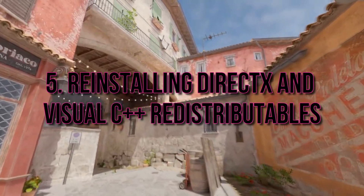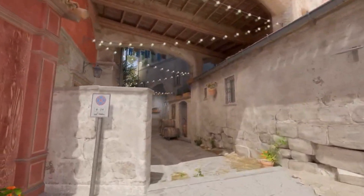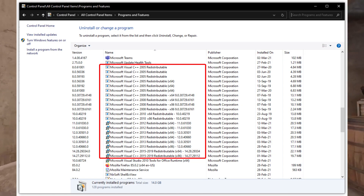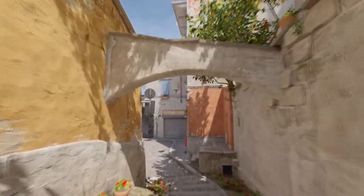Reinstalling DirectX and Visual C++ Redistributables. Sometimes missing or corrupted DirectX files and Visual C++ redistributables can lead to stuttering in CSGO2. Download and install the latest versions from official Microsoft sources to ensure you have the necessary components.